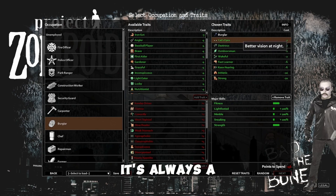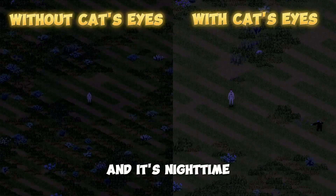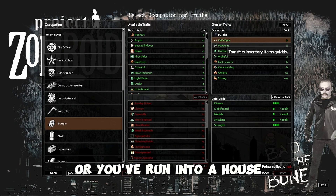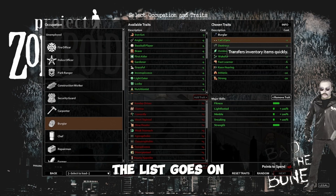Dexterous — transfers items quickly. If you're in a hurry and you need to put stuff together in a bag, or you've run into a house and you need to grab something and there's zombies right behind you, like breathing down your neck — the list goes on. It's a very useful trait.